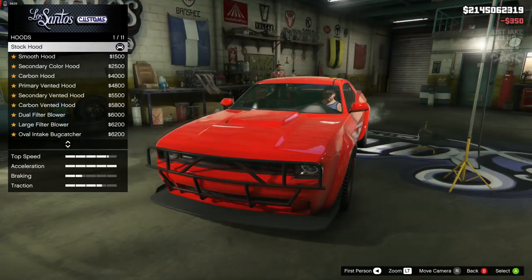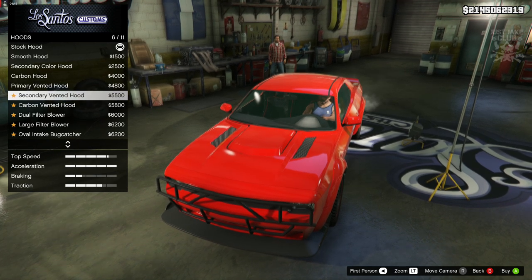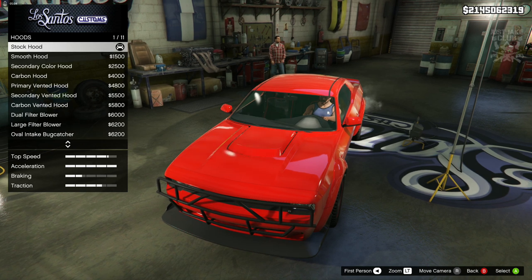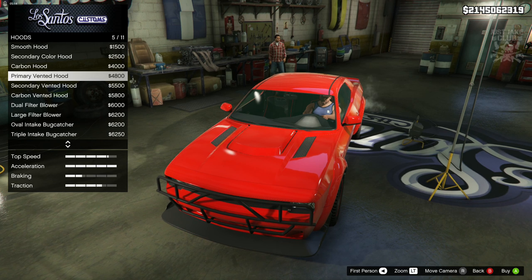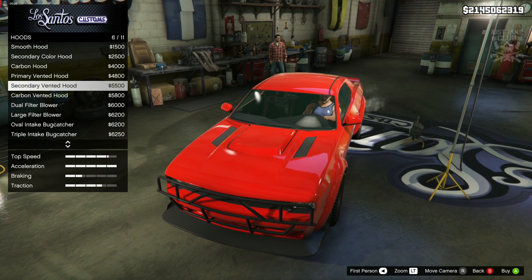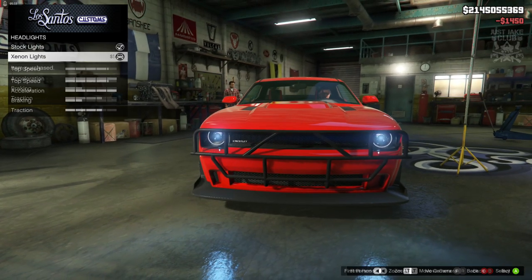Then we're going to go to the headlight covers and grab the bull bars. The stock hood actually looks really close to what we need — it's a little bit more of a scoop on the front but I'm not sure if we can get that. I'm pretty sure we can get a livery which is going to cover the hood as well, so we are going to go with the secondary vented hood just in case — because the hood is black and if the livery doesn't cover it we can always change the color.